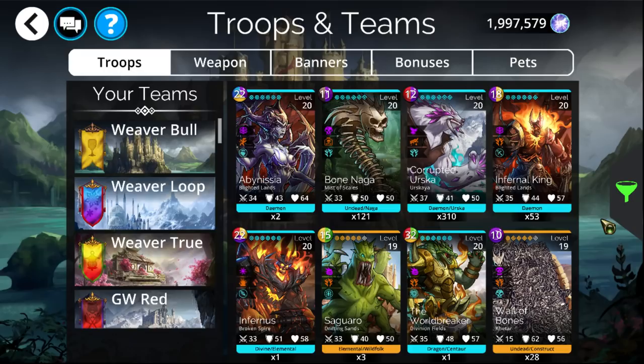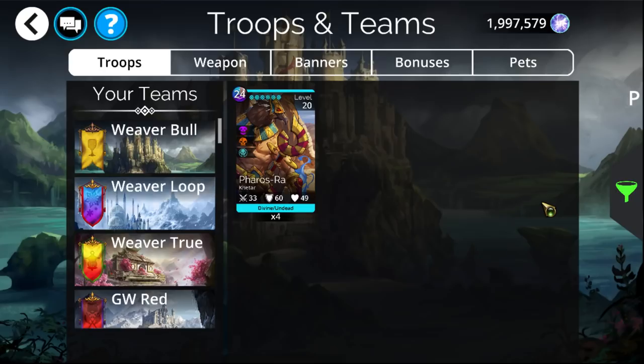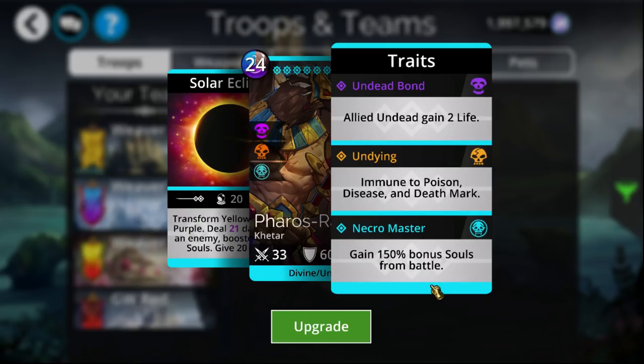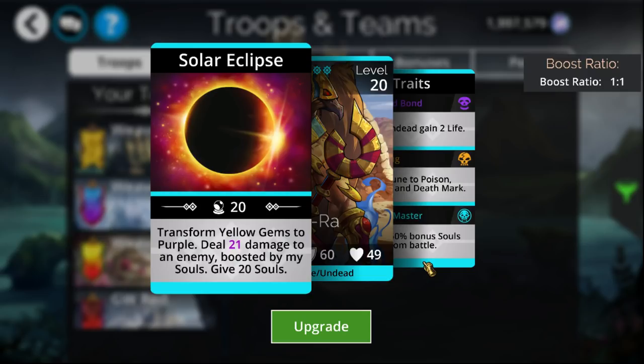Next one that you'd probably want to craft is Pharos-Ra. This troop, as far as PvP, isn't really the greatest. The main reason why this troop is so good is it has the highest soul gain in the entire game at 150% soul bonus. This soul bonus does stack — so if you were to have two or three Pharos-Ra, it stacks with itself, and it also stacks with things like Necromancer which has 50%, and of course with things like Celestial Armor and other bonuses. You can end up getting a lot of souls by using a single Pharos-Ra either in your PvP team or simply in general soul farming teams. Other than that, it transforms all yellows to purple, which goes into its own mana, similar to what a Yagwe does.